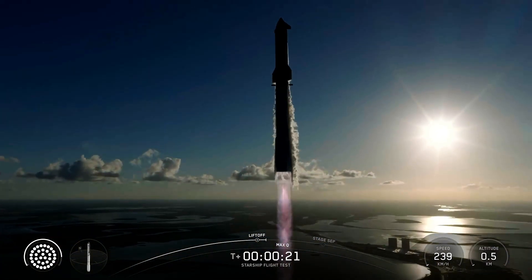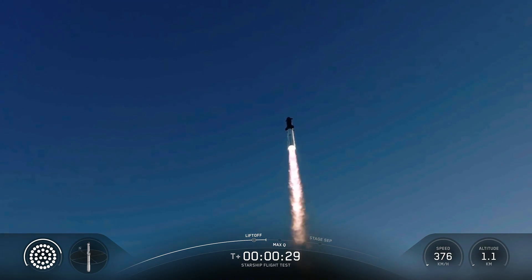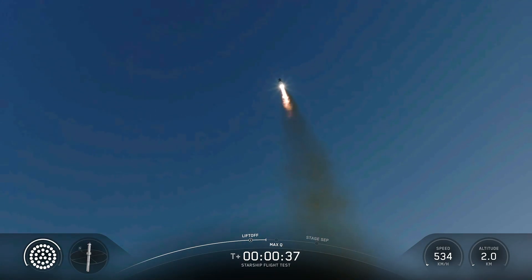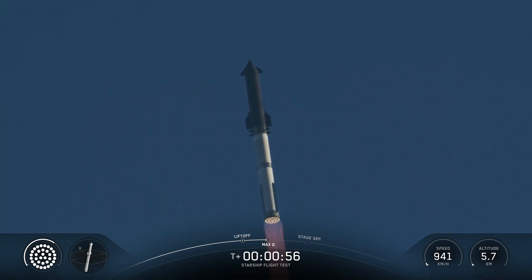Vehicles catching downrange. Booster Raptor chamber pressure nominal. Booster and ship, nominal power and telemetry. We are about 45 seconds into flight. We're still getting the rattle here at Star Factory. We are seeing 33 out of 33 Raptor engines lit on Super Heavy as it arcs across the Gulf. Coming up next on Max-Q.